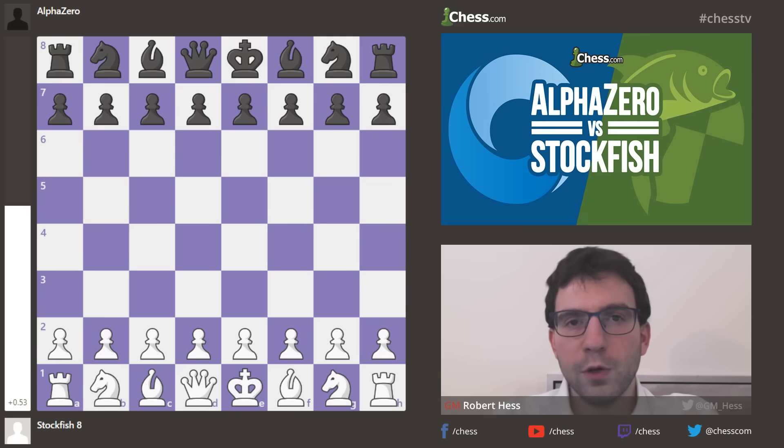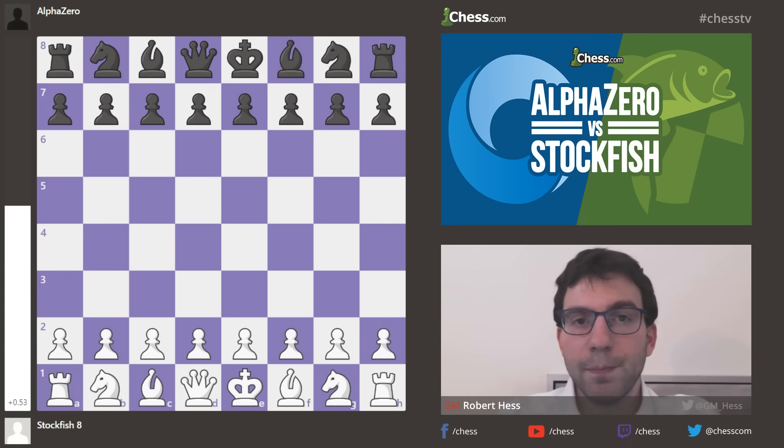You know those times when you've gotten into trouble, but you never realized your idea was bad until it was too late? That's sort of like what happened to Stockfish in this game. On the white side of a King's Indian, Stockfish always liked its position according to the evaluation bar you'll see in this video, but AlphaZero had other ideas in mind.